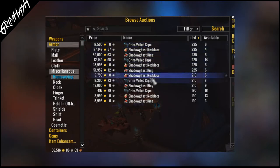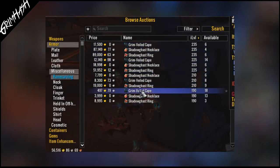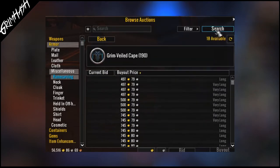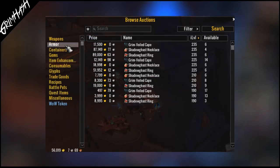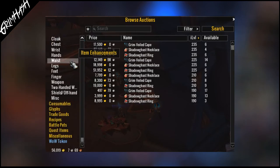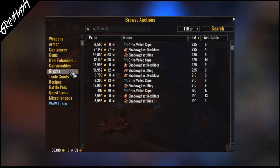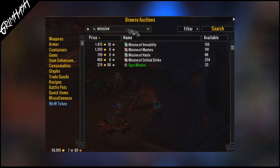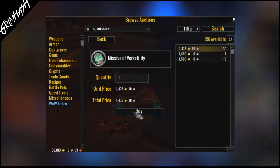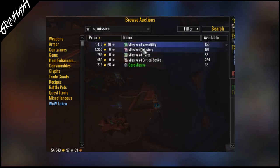You can either craft these yourself — producing both the base item and the missive — or you can purchase these from the auction house. Side note: if you're interested in what the best secondary stat is for you, you can jump over onto Icy Veins or Wowhead, as they've got guides for all classes and stat priorities. Or, something I definitely recommend getting used to in general, go and have a look on a site like Raidbots to see what your stat weights and priorities are for your current gear.